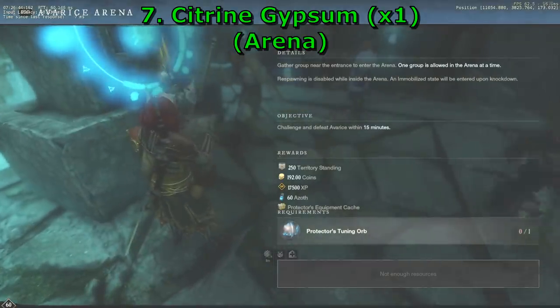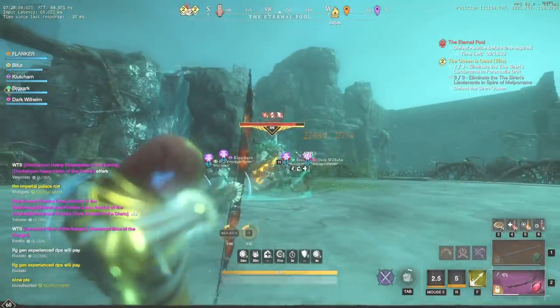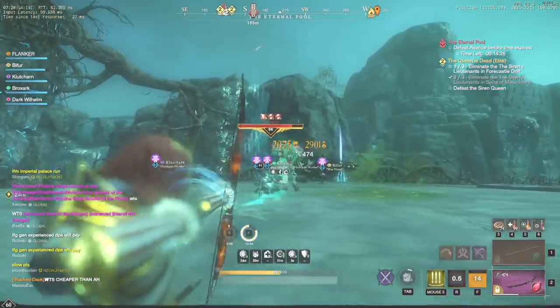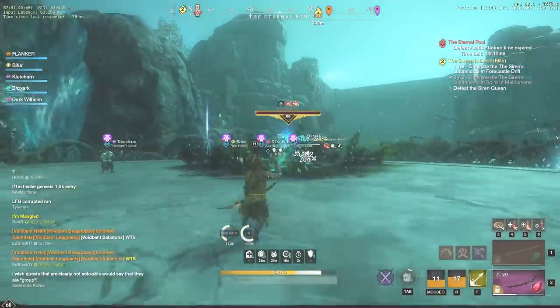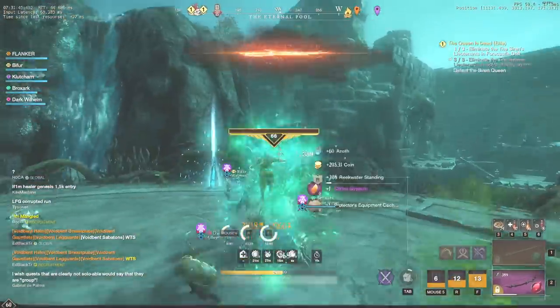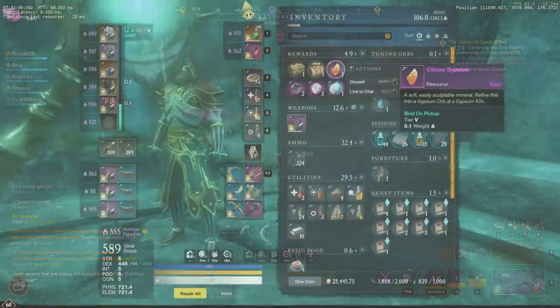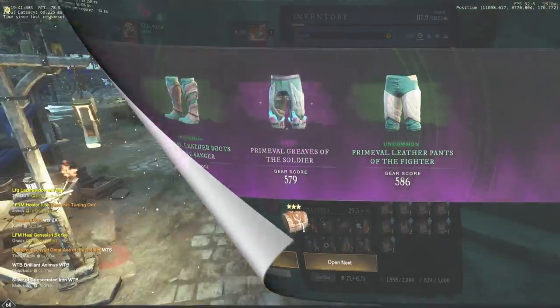Citrine Gypsum can be obtained as a reward for defeating an arena boss. I've tested all 3 of them and they are not that difficult. You have a 15 minute limit to kill the boss and with a decent group you can manage to do that in 5-10 minutes. Same as with expedition orbs, it might be a good idea to have a constant group and share the arena keys with each other. If you would like to know more about arenas, subscribe to the channel now because the next video will be a full guide about all 3 arenas.